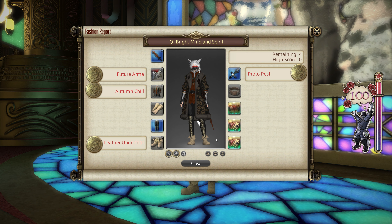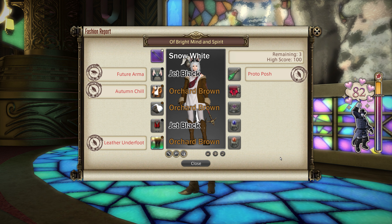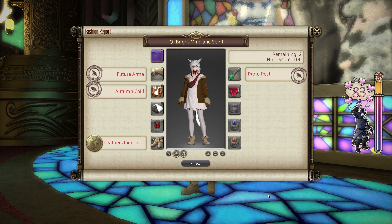Moving on to an 80 with dyes — we've got an 82 here, just from having something in every slot including that earring, giving a couple of extra points. The best-in-slot dyes are Snow White on your weapon, Jet Black on your helm, Orchard Brown on your chest and gloves, Jet Black on your legs, and Orchard Brown on your feet. Two Jet Black dyes might be putting some people off. Orchard Brown is fairly easy to get — NPC purchasable for 40 gil. Snow White is from Ixali Vendors originally but available on the market board. So yeah, two Jet Black dyes — not everyone's cup of tea, but we have an easy 80 option as well.